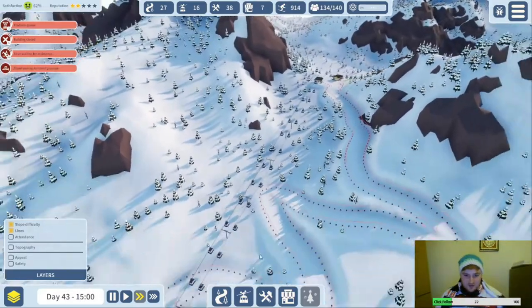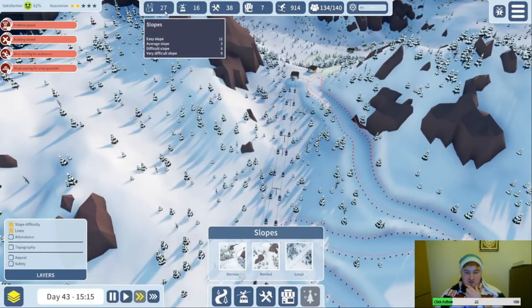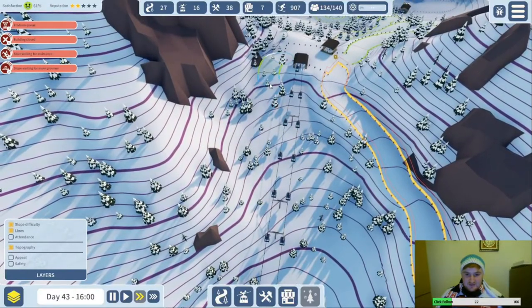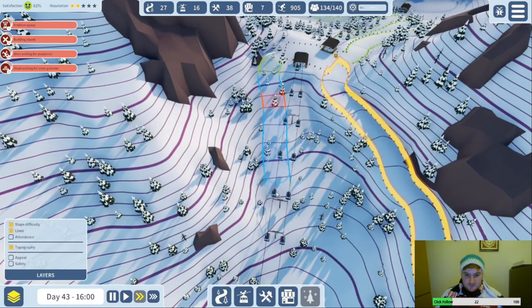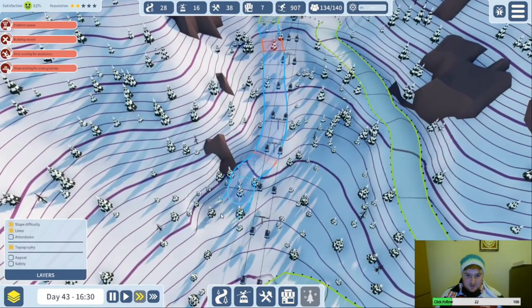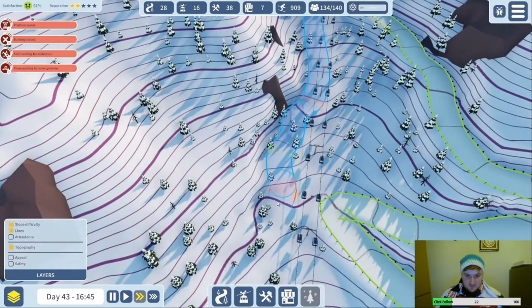I wonder what this will be — do you reckon it will be a blue or a red? We only have two blues in the whole resort so far. It's either you've got to be a complete beginner or you've got to be a good skier — there's no in between. We can deal with that little bit of red. Keep going this way — it just about gets past the rock.